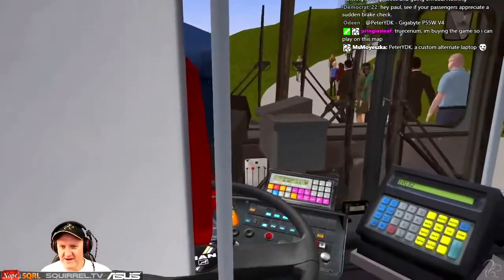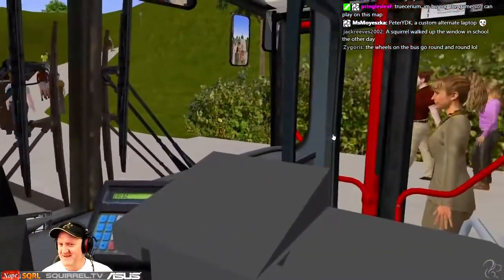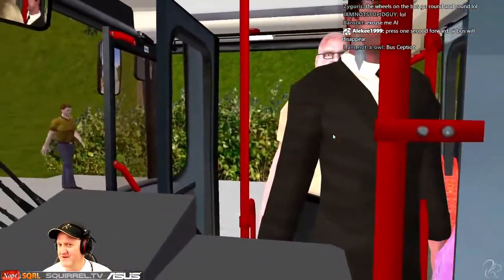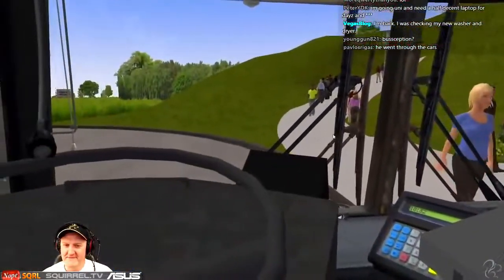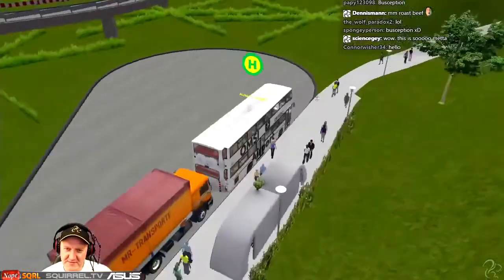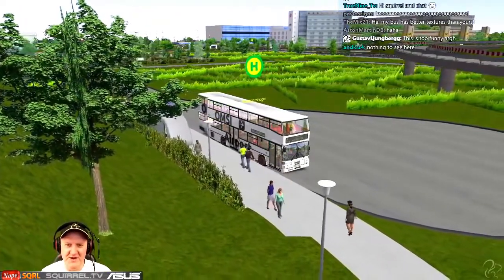If I could just line up with him perfectly — there you go, absolutely perfect. Hello! Which bus do you want to get on? My bus — nice. It's all right, you don't need to say anything. Not creepy at all. Now that's what you call a quad-decker bus — it's a double-decker bus inside a double-decker bus. Look, the bus is giving birth to another bus — just like that.